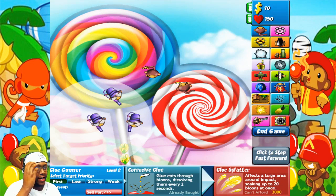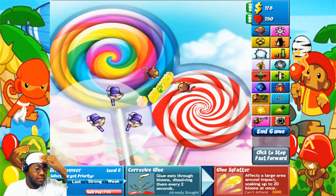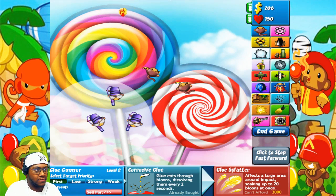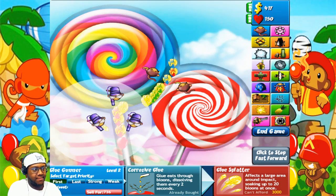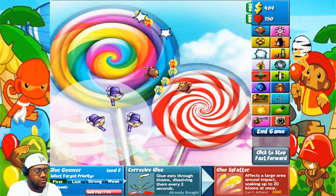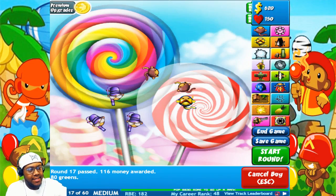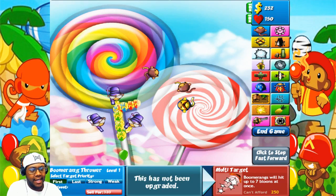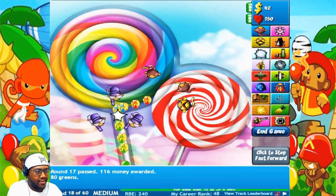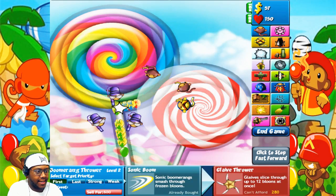Alright, let's start the next round and work on our ice and boomerang monkeys. That's what we need next — you'll see why this strategy is so good. We need 400 for the ice tower; it costs a little bit more than glue monkeys which are only 300. Let's get our boomerang one first, because with the ice tower, none of these monkeys can pop ice balloons except the boomerang monkey on his third upgrade — sonic boom — which allows him to smash through frozen balloons.